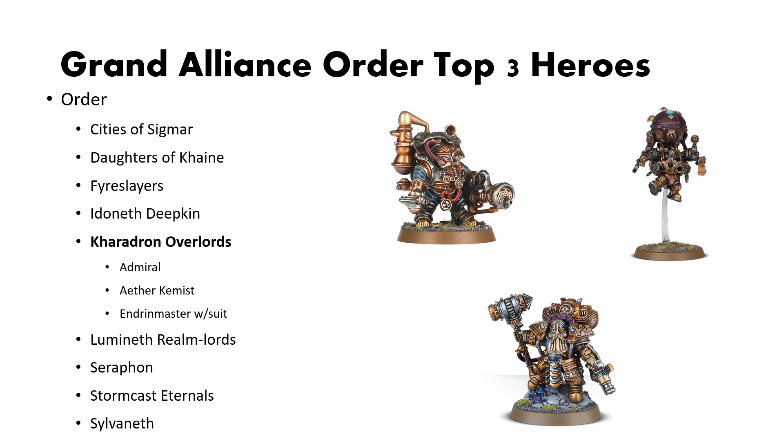For Karadron Overlords, we have the Admiral, the Aether Chemist, and the Endron Master with Suit. The Admiral's reason for being on this list is the vast array of command abilities he gives you access to and the overall good buff piece he is. The Aether Chemist's damage rerolling Wound Rolls of 1 is fantastic — just be aware you can't use that ability on garrisoned units, so you can't target something in a ship. And the Endron Master with Suit lets you heal 3 flat wounds to your various boats, which is a fantastic ability to help keep them alive just a little bit longer.